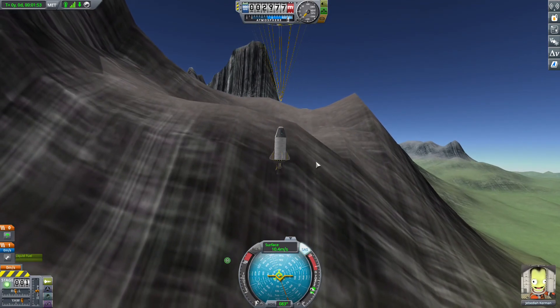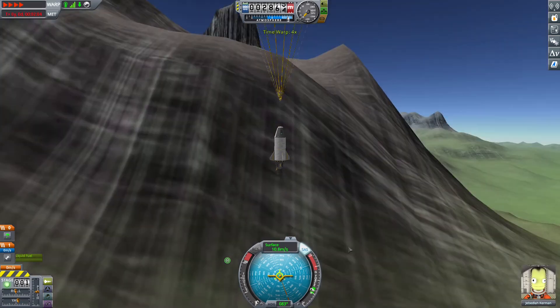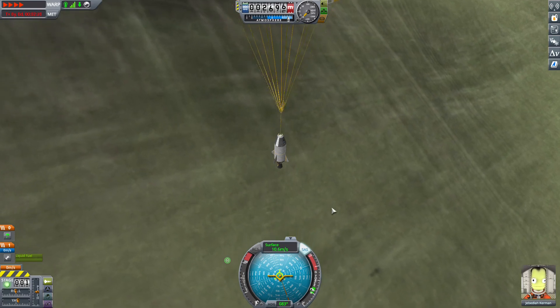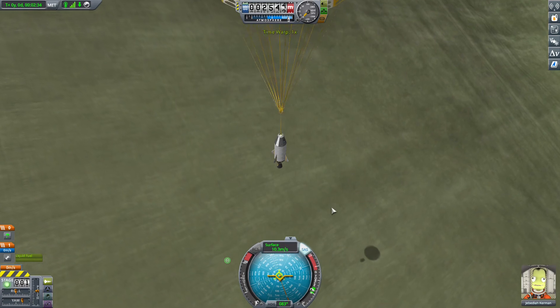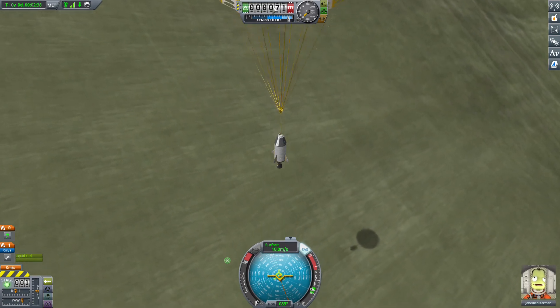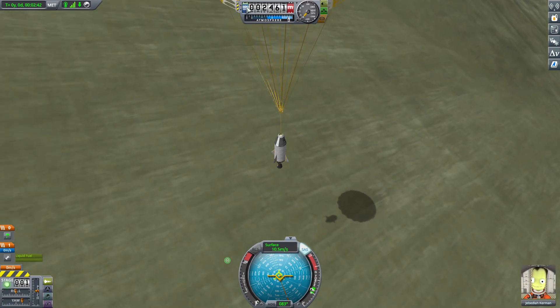Time-accelerate to see how much money we got from recovering the vessel. You can switch the altitude view here — altitude to the surface is 6,000, and altitude to sea level is 2,000.